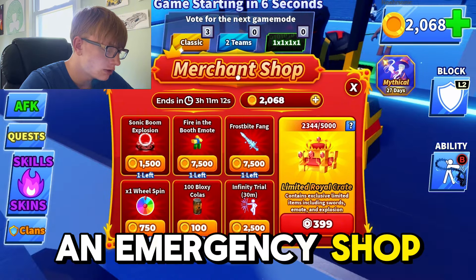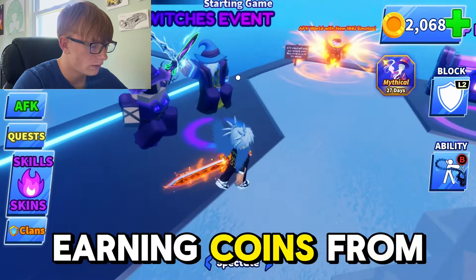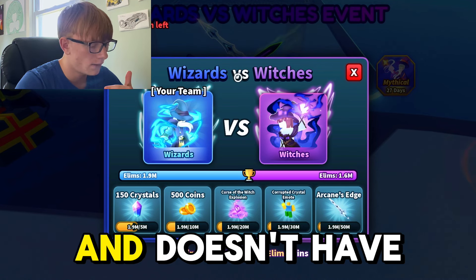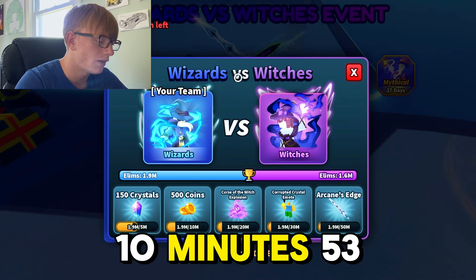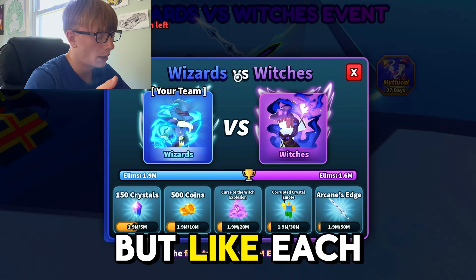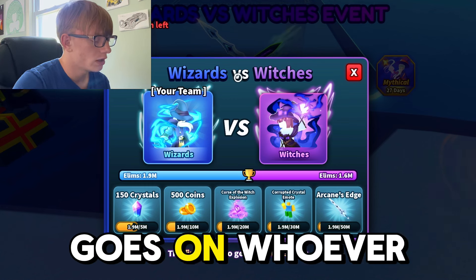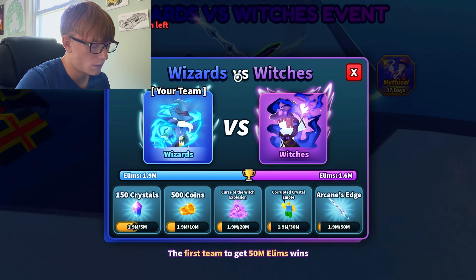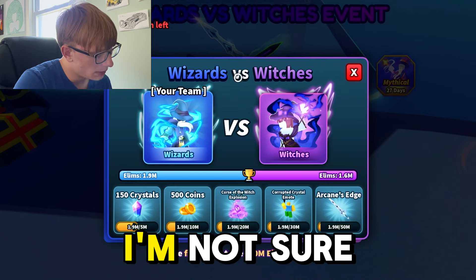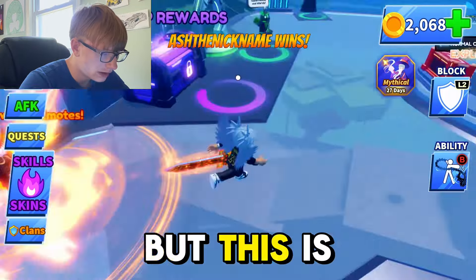There's also a new merchant slot shop where you can earn free stuff just from coins you get by killing people. Then there's the Wizard vs. Rich Witch event — you choose a side and over a timed period (currently six days, 18 hours) whoever has the most wins gets the rewards. I chose the wizard side. There's also an AFK world for when you're away from your device.